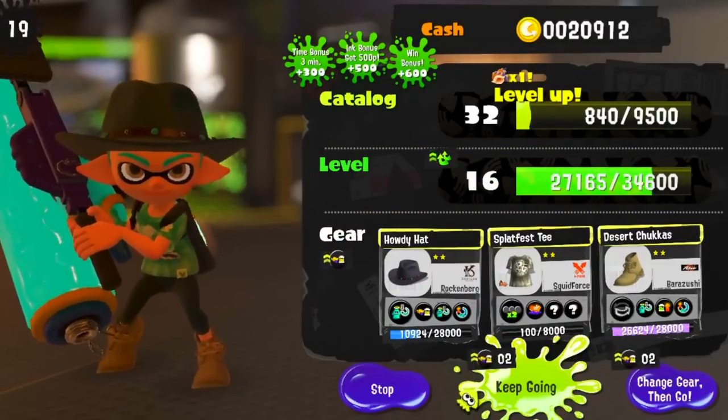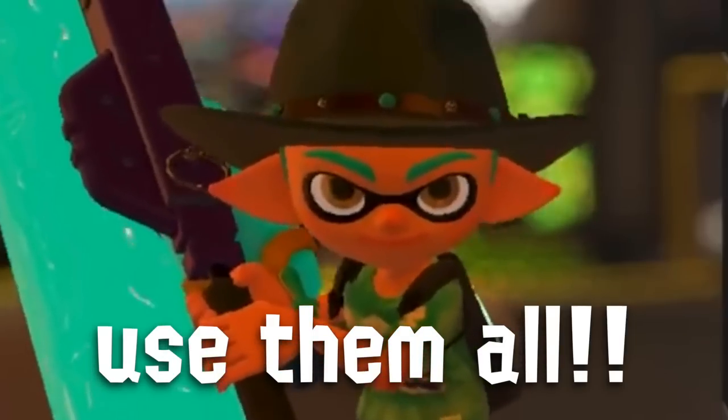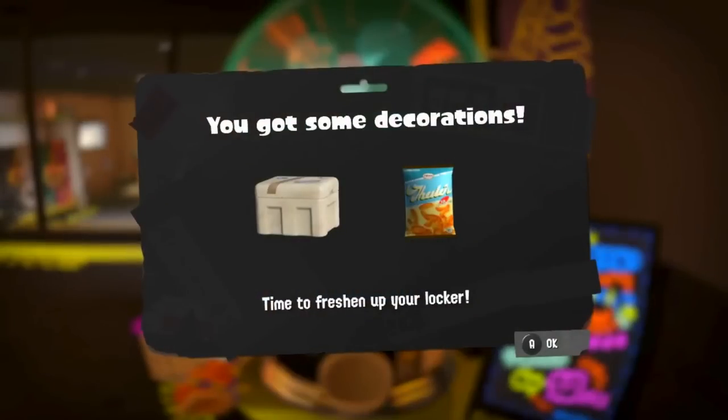One tip I definitely want to give is: do not stockpile your Conch Shells. There is absolutely no reason to do so — you should use them during the Splatfest period. Ultimately, the amount of Conch Shells that players have collected will help determine the winner of the Splatfest, but that doesn't mean you can't use them and need to save them until the end. Go ahead and use them, as you could find yourself getting things like ability chunks or even food tickets, which could really help you out.